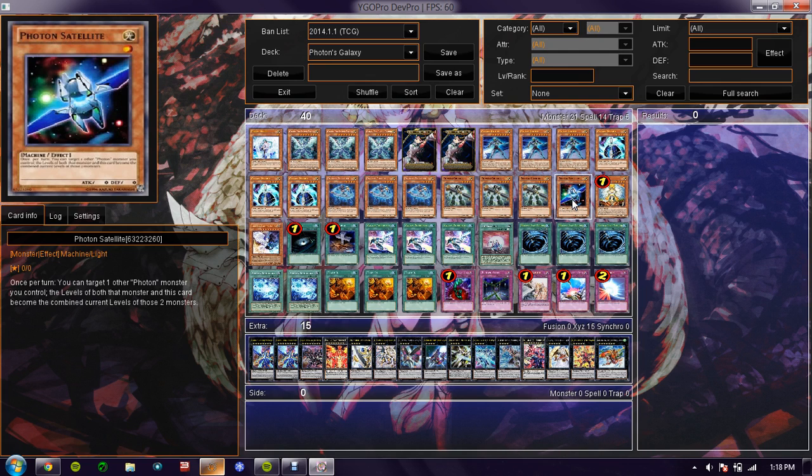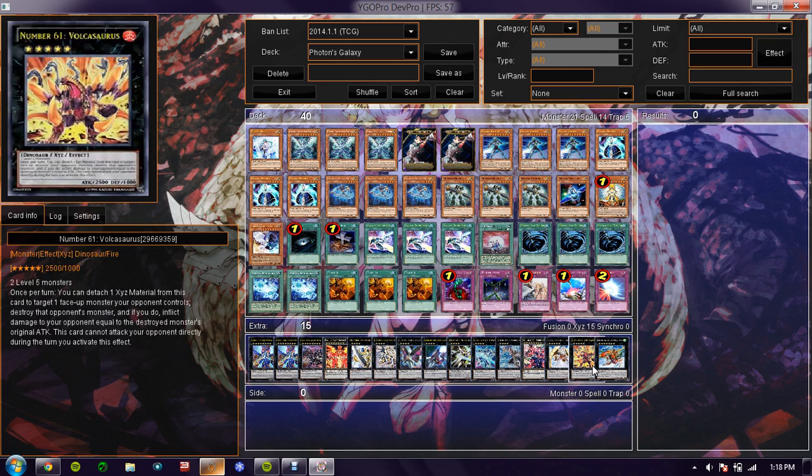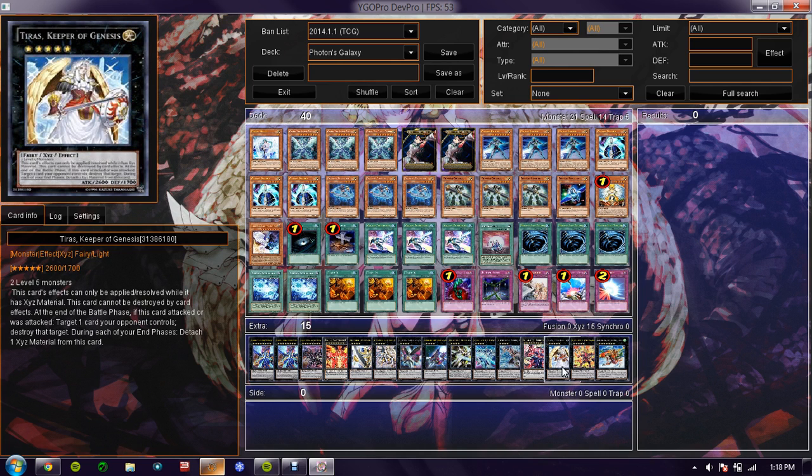My next card — I've been debating whether to run it or not, and how many to run — is Photon Satellite. It's basically a chance to get out a rank 5, like Volcasaurus or Tiris.